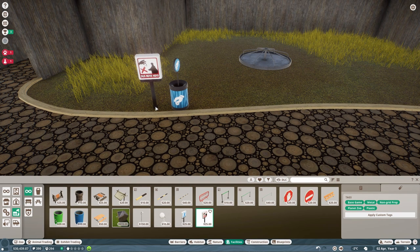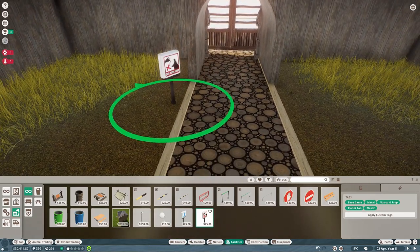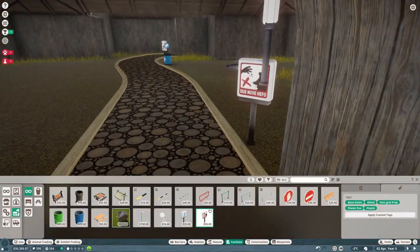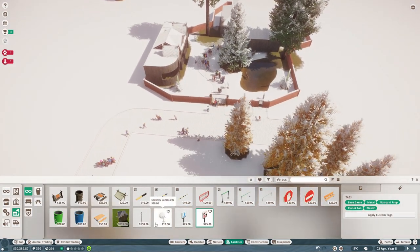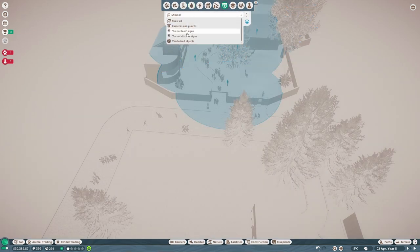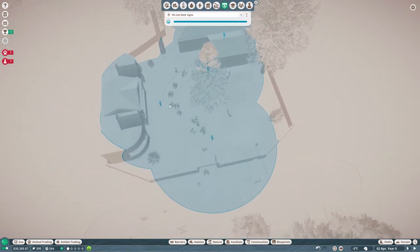Please do not feed them - look, you can see their feeder, that is sufficient. They do not need more food. I'll put one here at the entrance in case people are coming back the other way, just so they know as they come in - look, no feeding, we feed the animals. We can do security cameras at some point but we're not really ready for that yet. You can put do not feed signs and it will show you their radius.